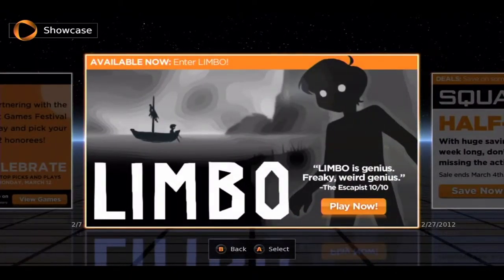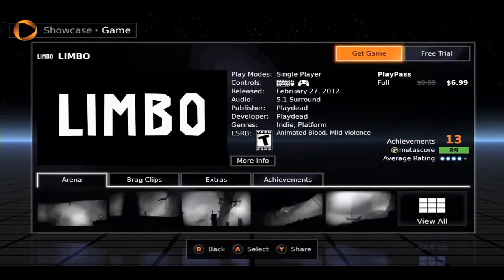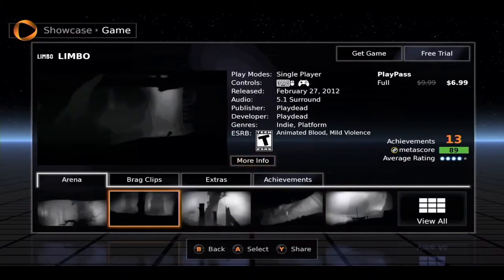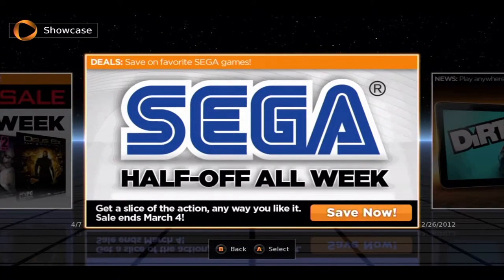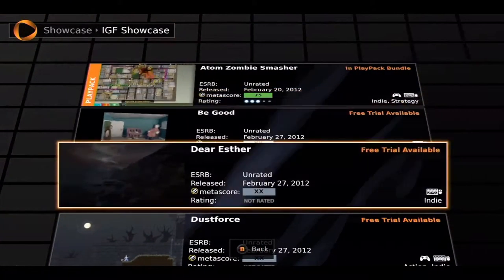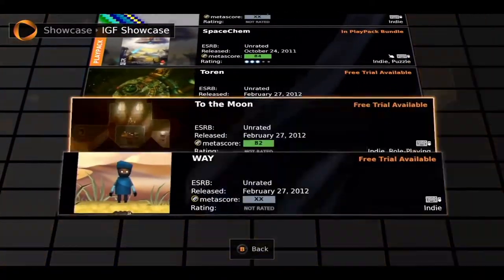If you don't know what else is going on this week, Limbo was released at $6.99. I haven't really checked it out too much yet but it's looking pretty cool. I'll be going back to that hopefully later in the week. There's also a sale going on with Square Enix — that's been going on for a little while now — and then also Sega.